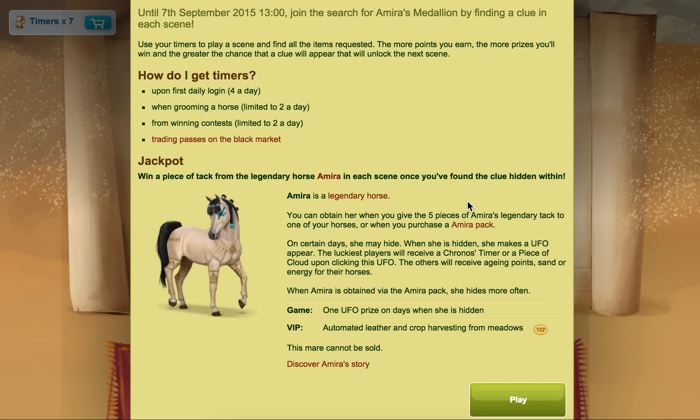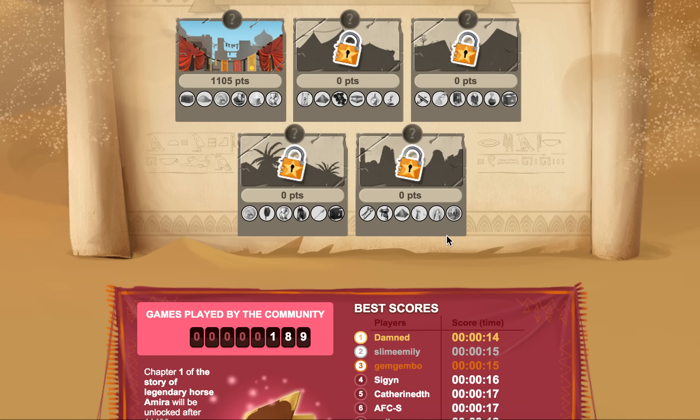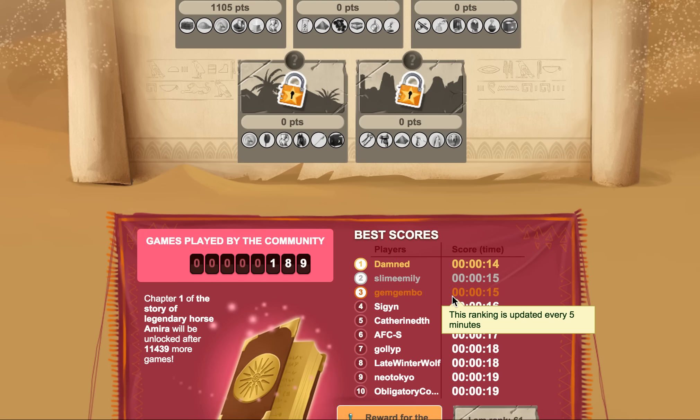As for the Ammar Divine, she's also in the game - she'll give you one UFO prize in days when she is hidden, and she gives you automated leather and crop harvesting from meadows whenever you're a VIP. There's a couple of ways to get timers which allow you to basically try a scene. You can get four from your login, two for grooming horses, two for winning contests - I'm thinking this is probably within the actual treasure hunt itself and not competitions. You basically get prizes for unlocking points and the most you need is 90,000.